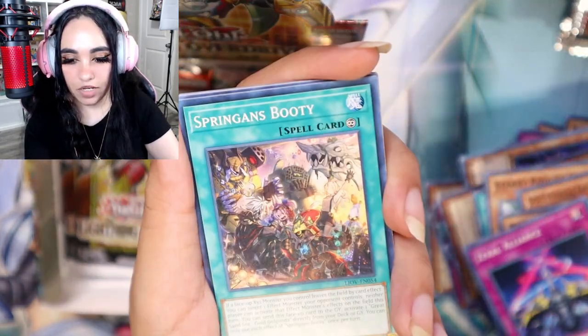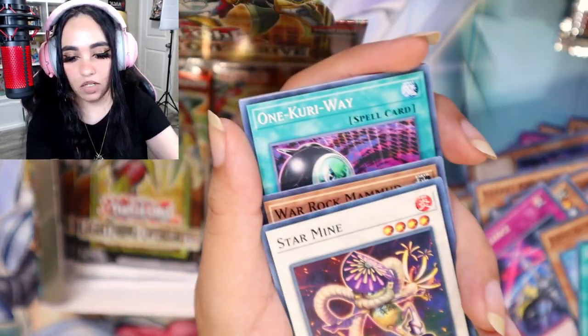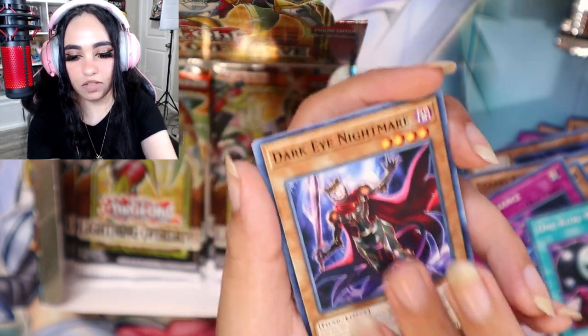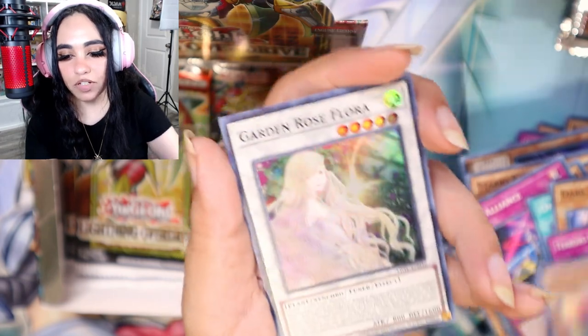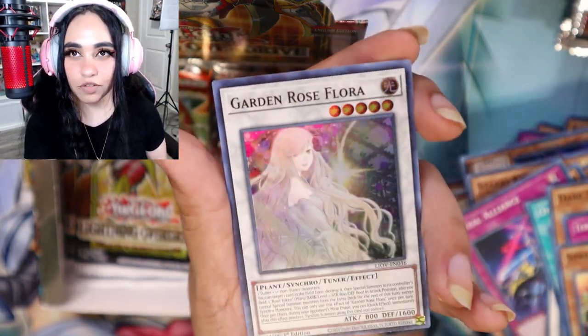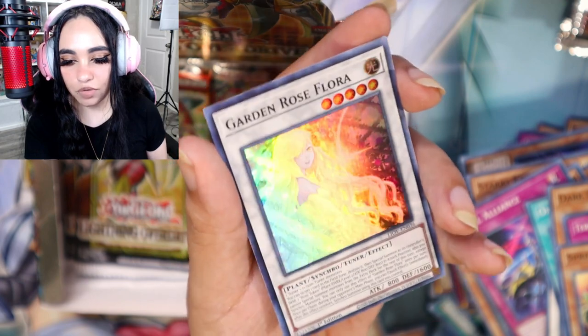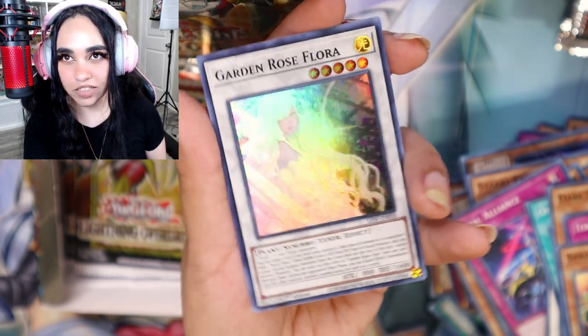Judge of the Ice Barrier, Spoonman's Booty, Star Mine, War Rock, One Curry Way, Dark Eye Tabers Brothers — oh, Garden Rose Flora! It's so pretty, such a pretty garden plant synchro tuner. Cool!